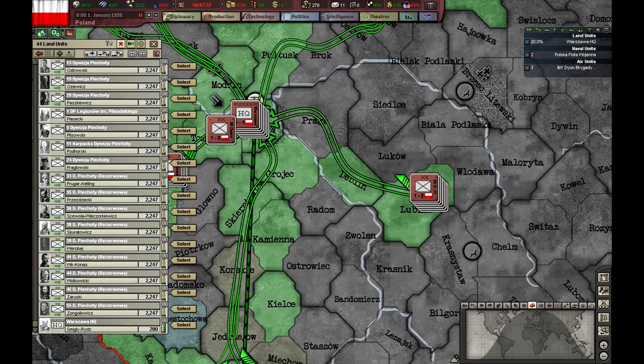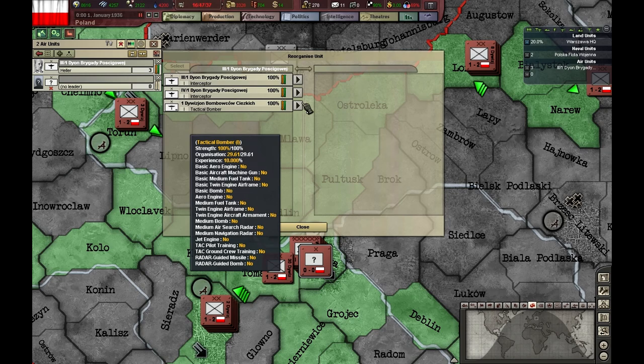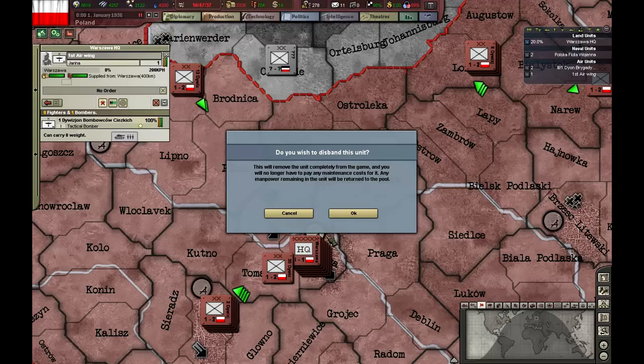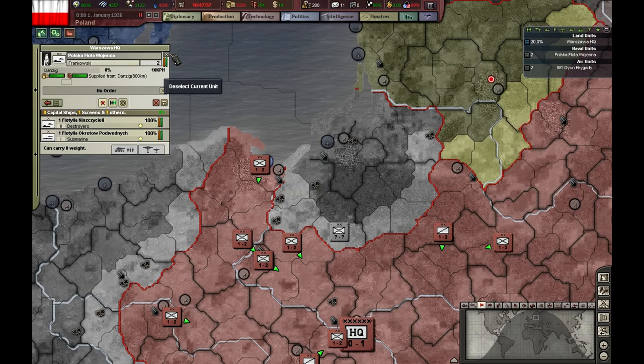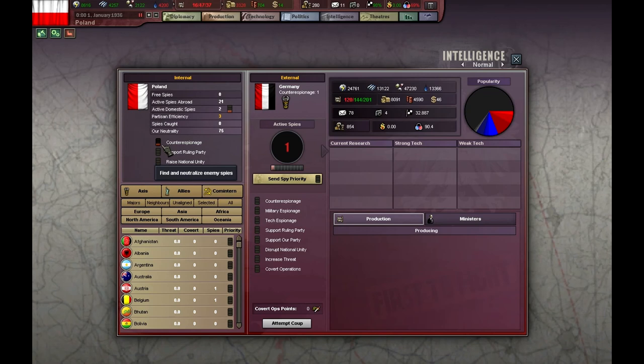I'm going to change the leader of my only headquarters to a guy that saves on supplies. I'm going to do something with the Air Force that some of you might not agree with — I'm going to disband this bomber, I don't need it. I'm going to keep the fighters though. Our nav is quite obsolete, but I think I'm going to need these later on, so I'm going to keep them.